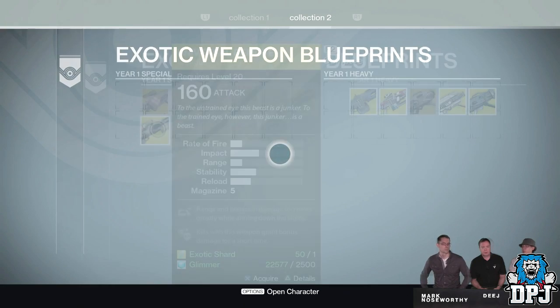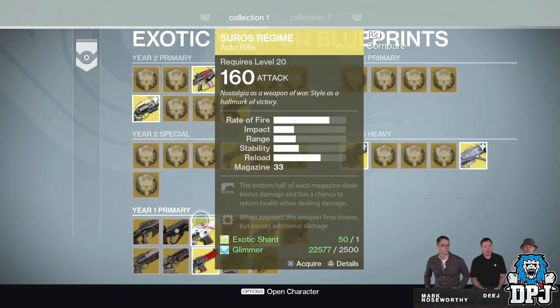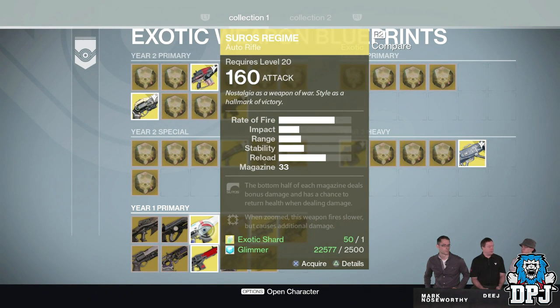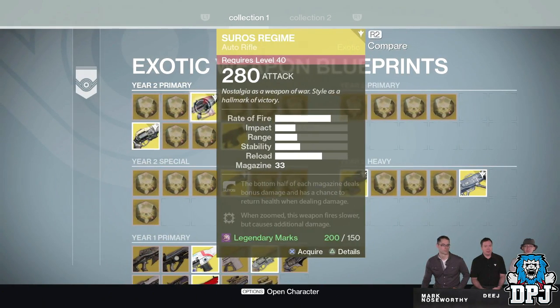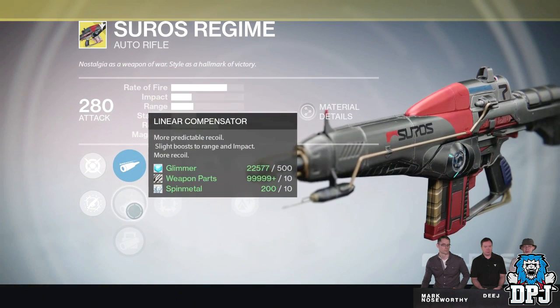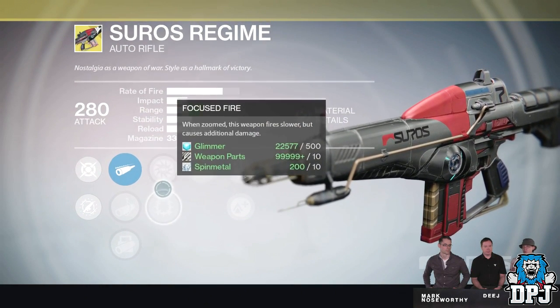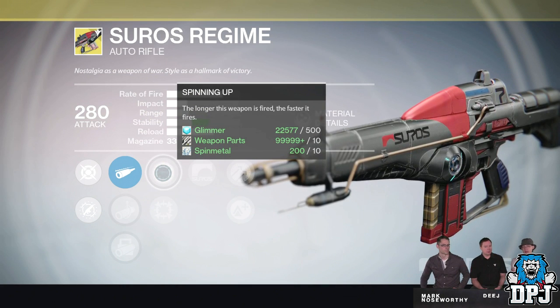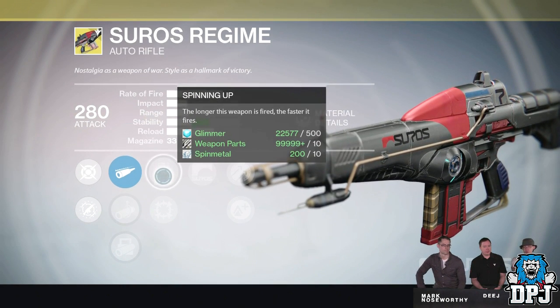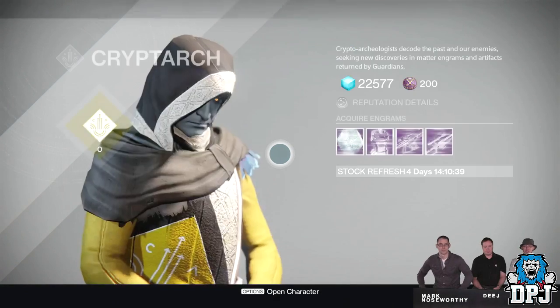They then go to the exotic weapon blueprints vault. Like armors, some — not all — will be available to upgrade. If you accidentally dismantle an exotic weapon, you can come here and grab it from the vault, although it does cost an exotic shard and 2,500 glimmer. We then get a look at the year two upgraded Suros Regime, which looks absolutely incredible. To acquire it you need the year one Suros and it will cost 150 legendary marks. It has new perks like Spinning Up — the longer the weapon is fired, the faster it fires.